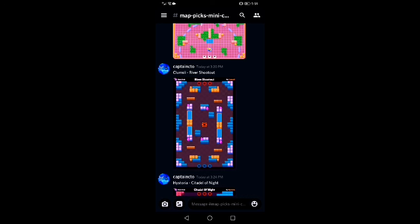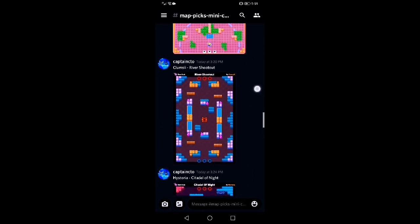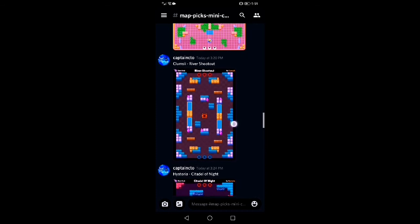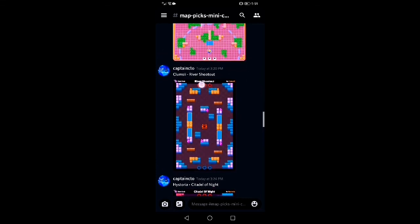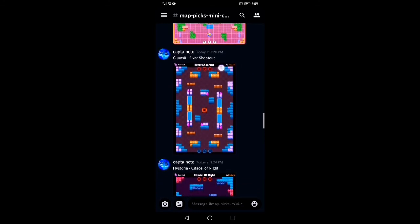This one by Clumsy — River Shootout. I'm not sure about the gameplay, but the idea behind it is really interesting because you have two-by-two blocks separating each body of water. It looks a bit weird but I really like the general concept. The gameplay might not be the best, but Clumsy had a creative idea — just not really executed that well, to be honest. Sort of an honorable mention.